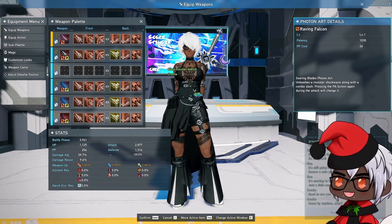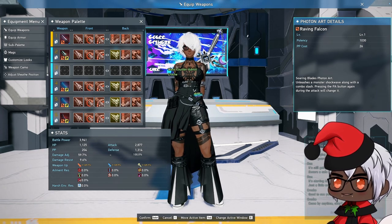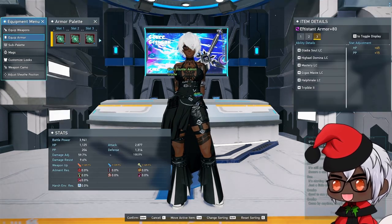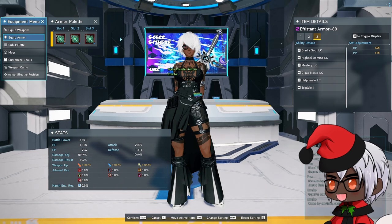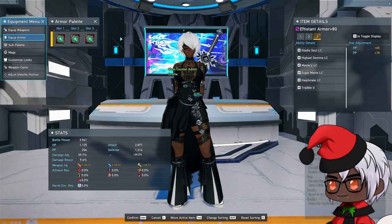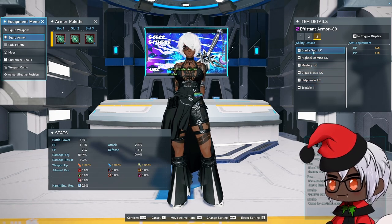If you're returning to the game, playing an alt on a different ship, or new to the game entirely, this is really good. Outside of events, it's hard to recommend something off the get-go, but they give this to you. On top of that, you also get 2.5 million meseta during the story. You get a full suite of weapons and a full set of armor to jump into any current content. At 129-130 potency, Slayer players confident in their skills can even push through Solace.